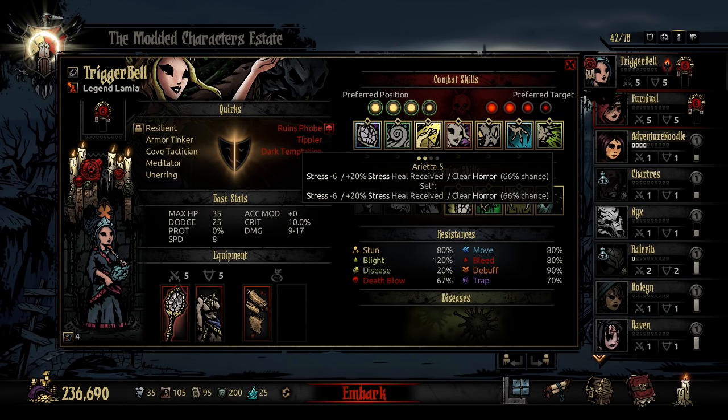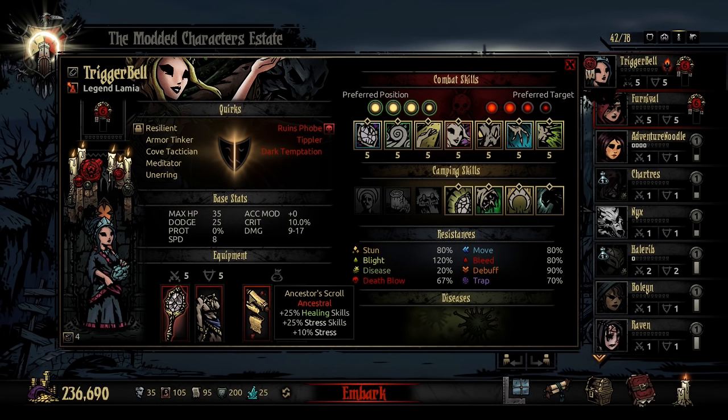At level 5, it is stress minus 6 to herself and another party member, plus a 20% stress heal received buff with a 66% chance to clear horror. This is a very decent stress heal, and again, you can improve this by using things like the Ancestor's Scroll or her Caregiver's Ring.